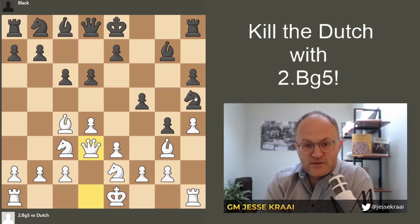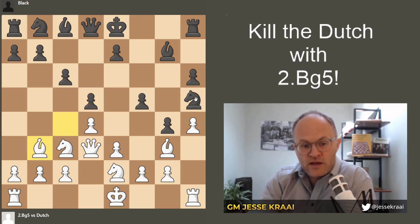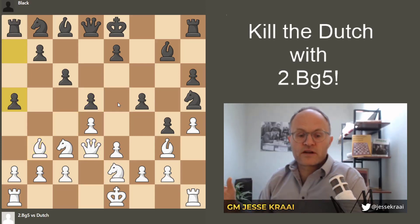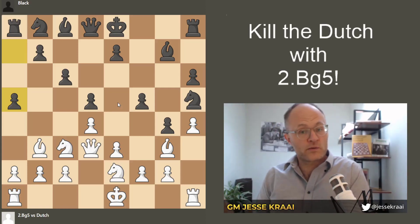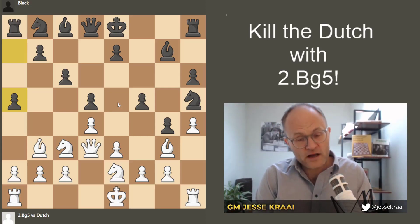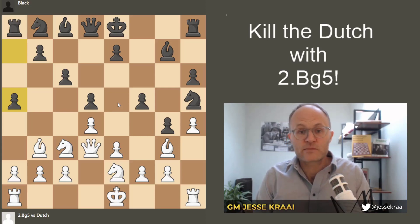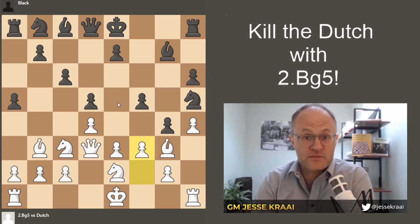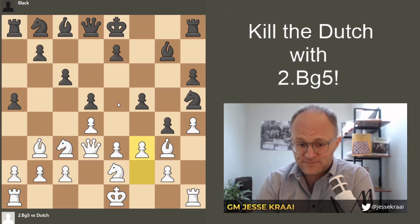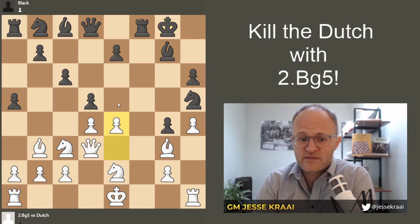After c6 we continued to develop, and they shut us down with d5 — but of course that change in structure means squares like this are weak. A general chess principle: when you are ahead in time, you want to open the position. Another way of saying it is the value of time increases as the position opens. So we decided to open it — we're even investing time to open it. After f3, castles, e4, they had to play e6.